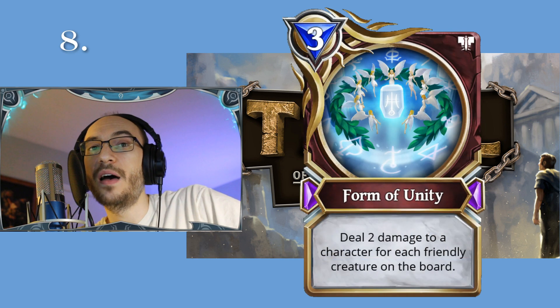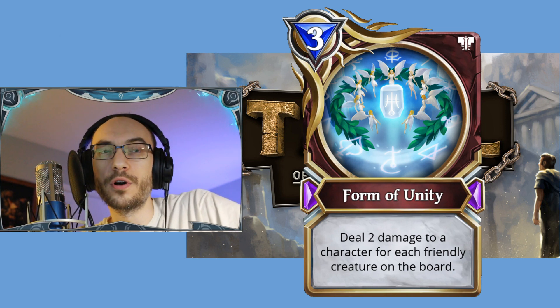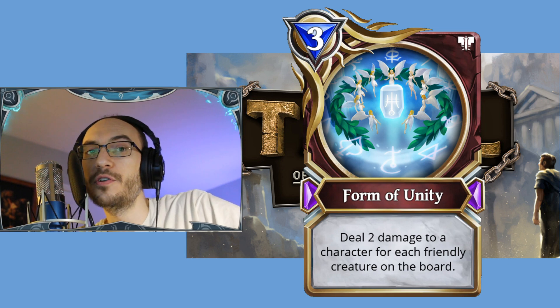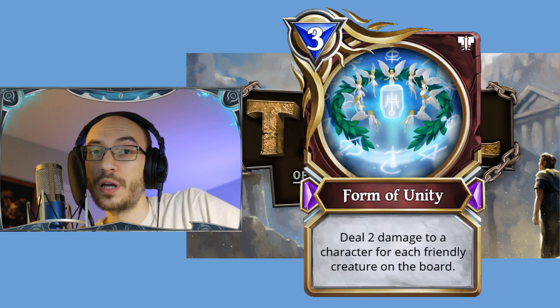In eighth place, we have a Magic card: Form of Unity, a three-cost spell. Deal two damage to a character for each friendly creature on the board. The key word here being 'character,' meaning you can deal this damage directly to your opponent's face.